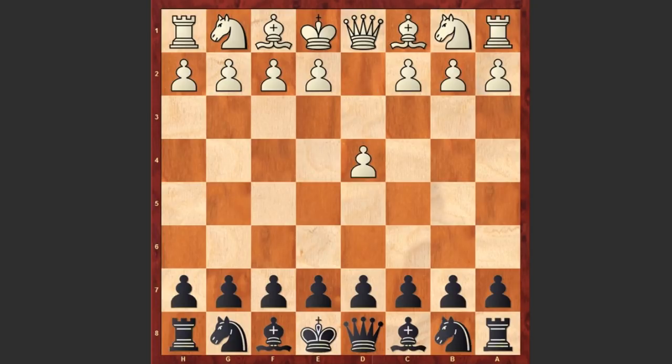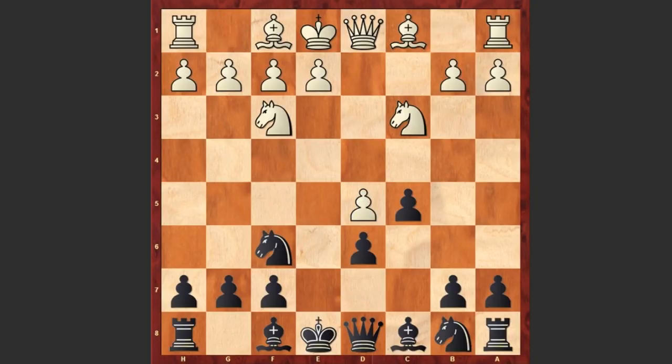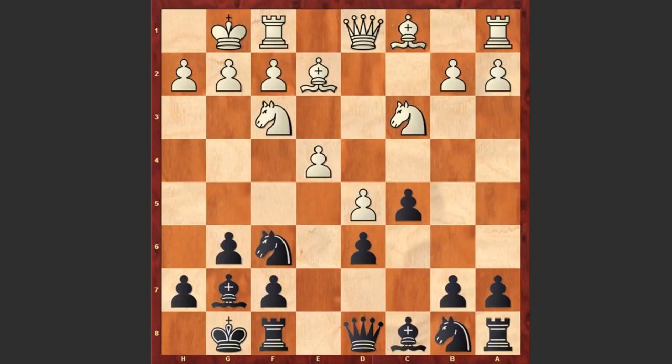Gurgenidze had white pieces and started with d4. Nf6 by Tal, c4, c5, d5, e6 — Tal goes for the Benoni defense. Nc3, exd5, cxd5, d6, Nf3, g6, e4, Bg7, Be2 — we see kingside castling by both sides. Re8, Nd2 — both players are choosing the main moves.